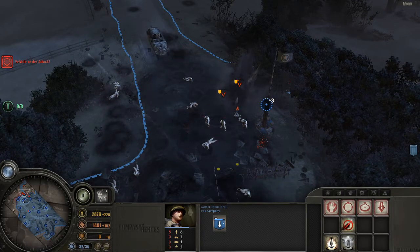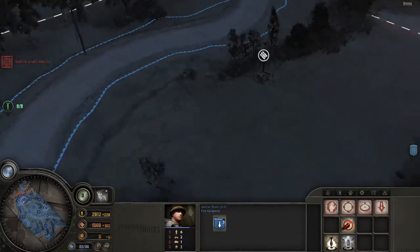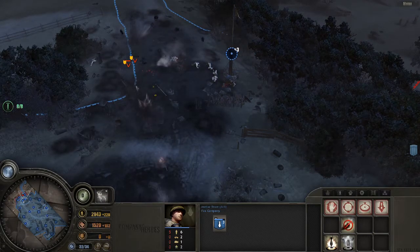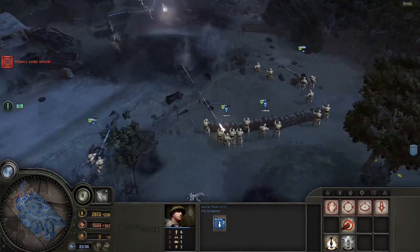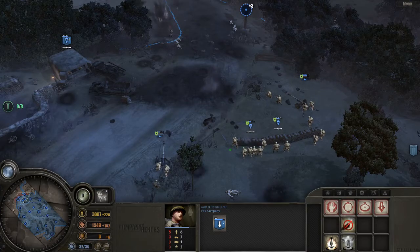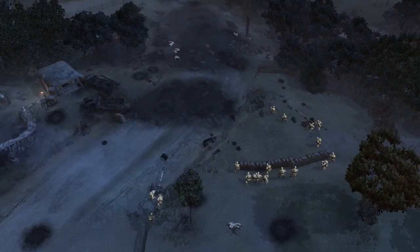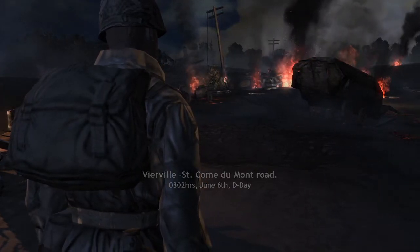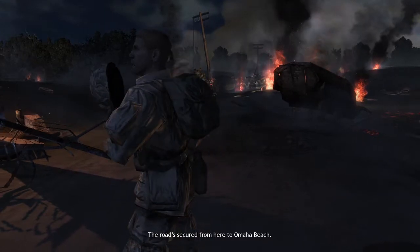This one's not here yet. I think I should retreat. Enemy unit down. It's just a good line of men — last one, and he's gone. We needed to win. The road is secured from here to Omaha Beach.